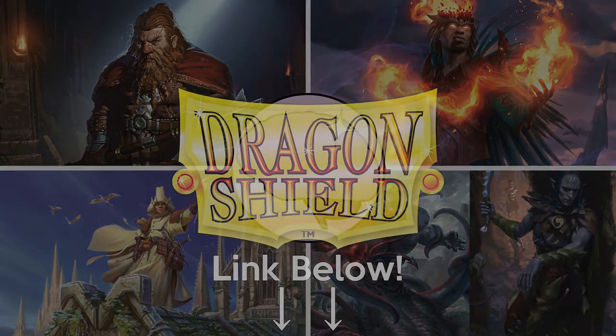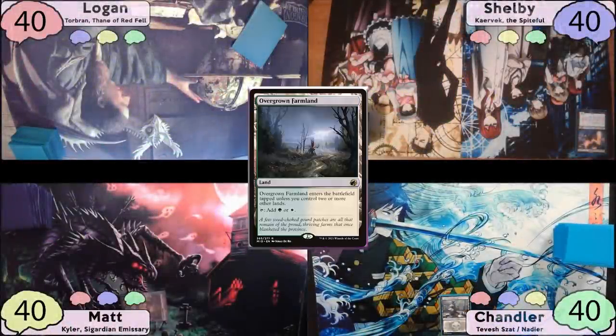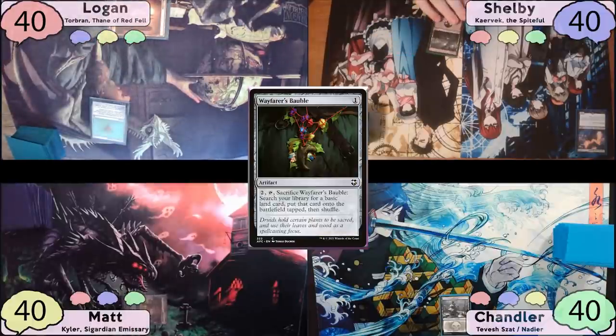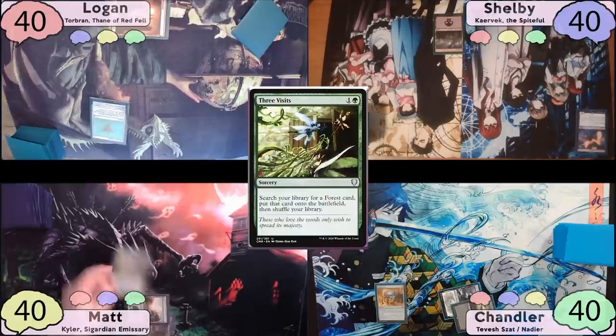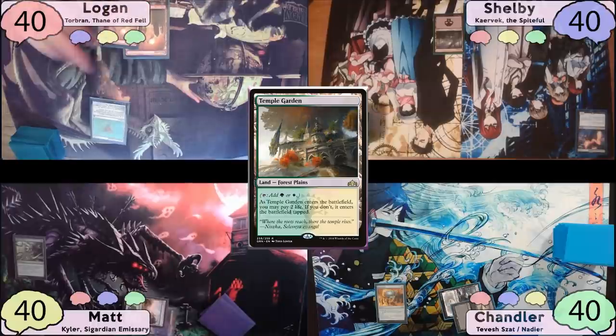On to the gameplay. Chandler wins the die roll and plays a Snow Swamp and passes. Matt plays a tapped Overgrown Farmland and passes to Logan, who plays a Mountain and casts a turn one Wayfarer's Bauble, then passes. Shelby drops a Swamp and passes back to Chandler, who plays Castle Loctwain, then taps for two and casts a Mind Stone. Matt plays a Forest, then taps for two and casts Three Visits, searching up a tapped Temple Garden. Logan plays another Mountain and cracks his Bauble.